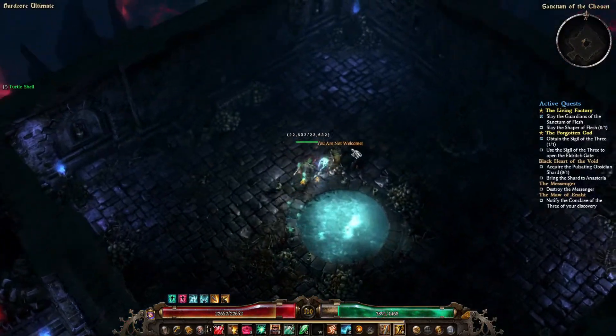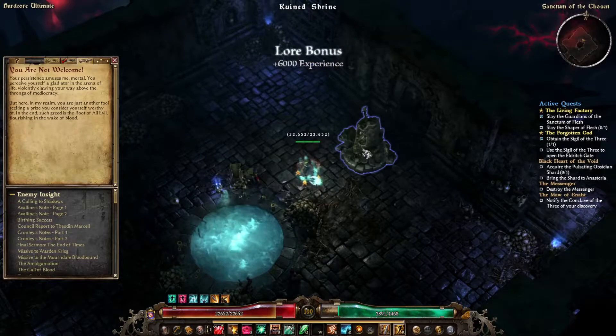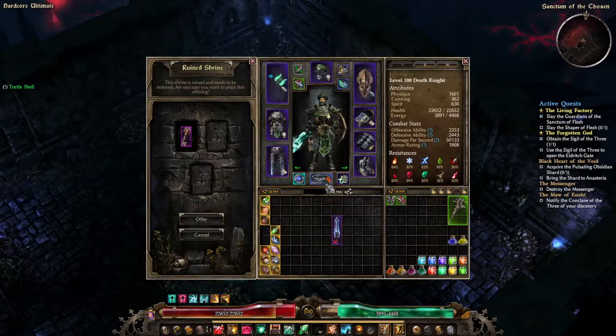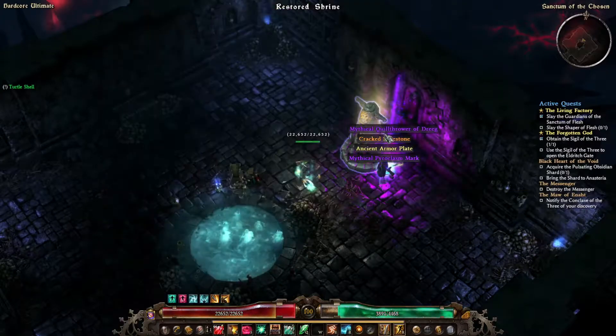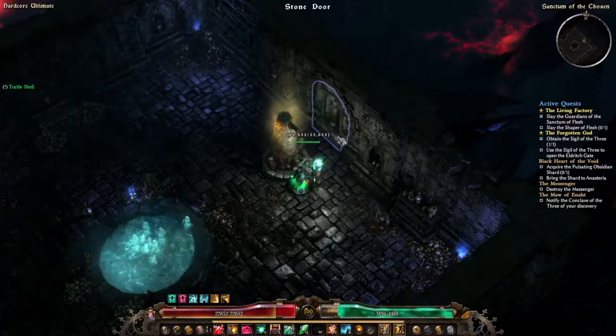This will open an ethereal portal to the Sanctum of Shosen. Here you'll find the devotion shrine, which is not required to continue. Directly behind the shrine is a hidden stone door — open it and proceed to the Edge of Reality.